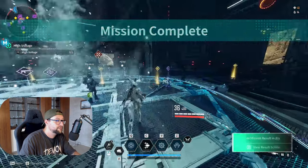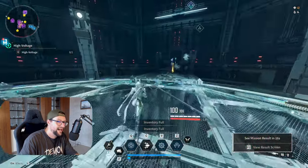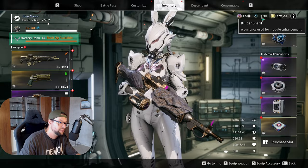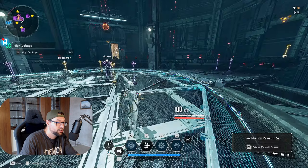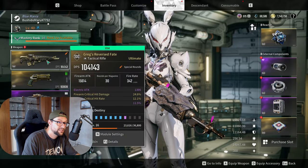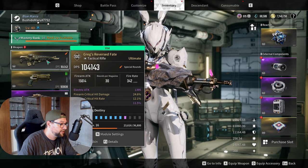I've been here for literally half an hour, and I came here completely empty on cooper shards. I was streaming and had spent them all upgrading a weapon — I'm trying out the Grex Reversed Fate.